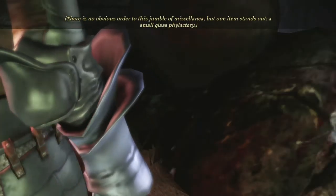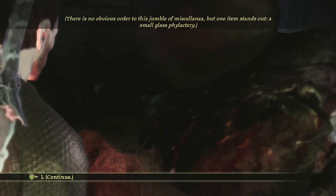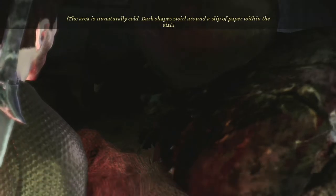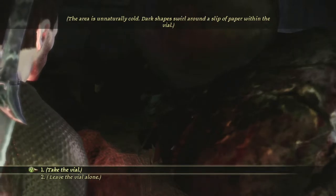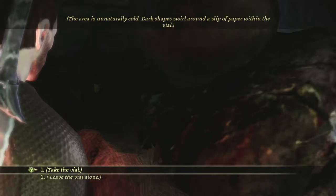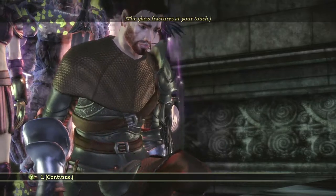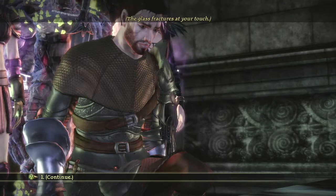There is no obvious order to this jumble of miscellanea, but one item stands out — a small glass phylactery. The main reason it jumped out was me thinking I already did the phylactery thing — is this a different one? The area is unnaturally cold. Dark shapes swirl around a slip of paper within the vial. Let's take the vial. The glass fractures at your touch. Uh oh, spaghettios. This ain't gonna be good.